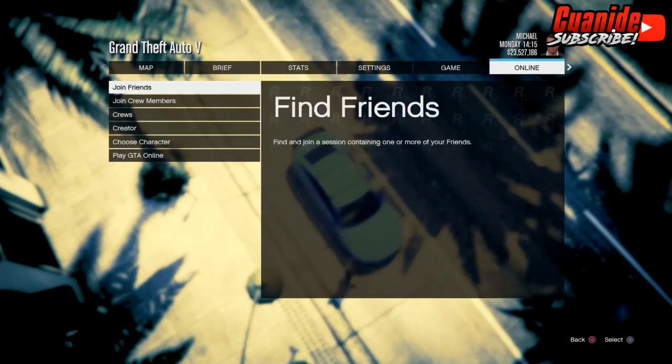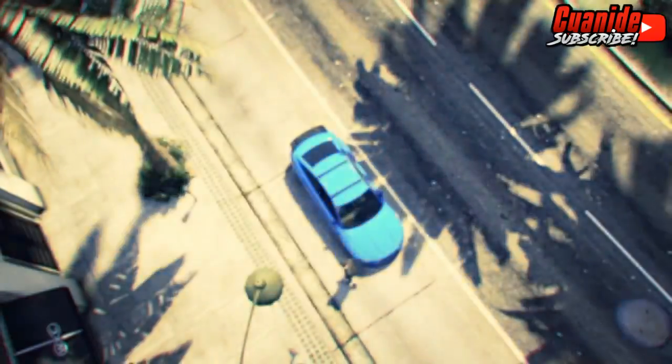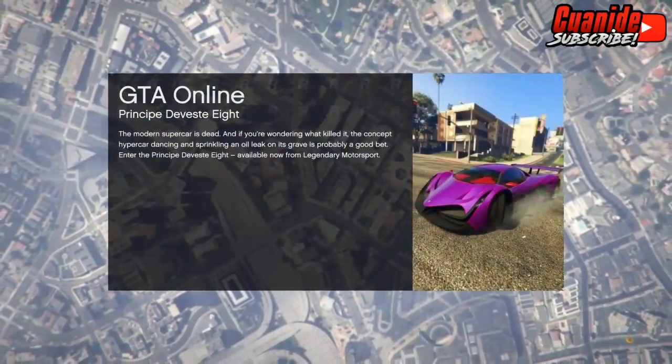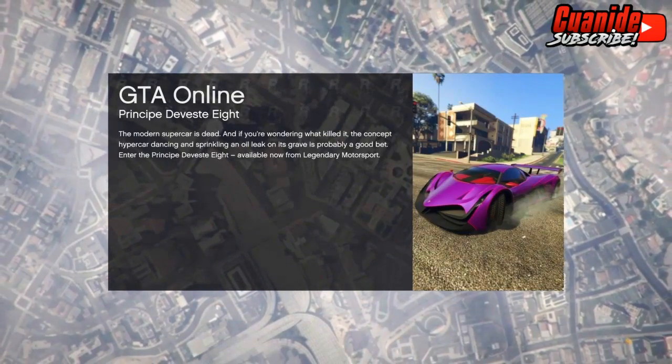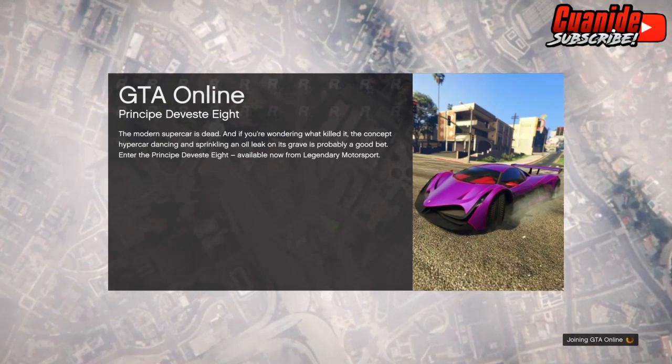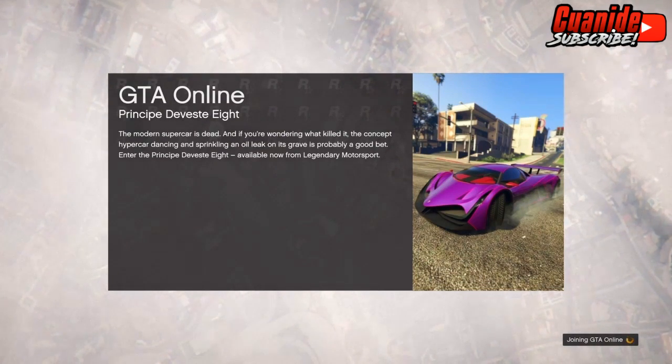Once you're back in, go to Online and start up an Invite Only session. I'm not sure what happens if you start a public session, so do that at your own risk — in this video I'm going to an Invite Only session. I'll see you guys once I spawn in.